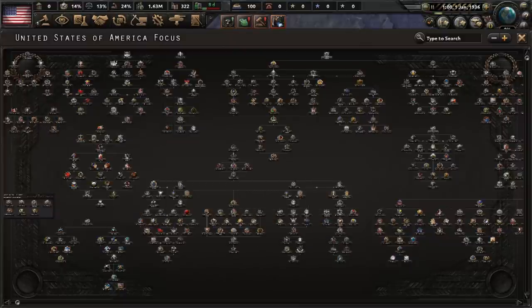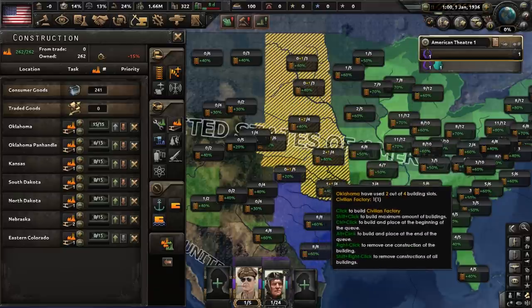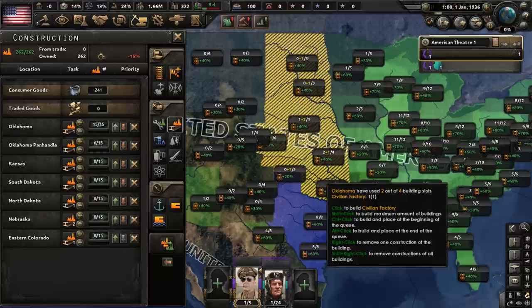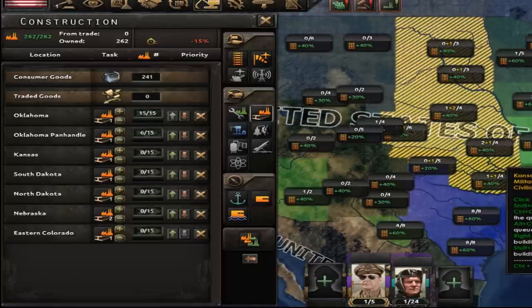The United States focus tree is gigantic, but we're unable to do some of the focuses at the very start. So let's just begin with War Department expansion. Let's construct a few civilian factories in the central part of the country. You may ask why — don't worry, it will make sense later.